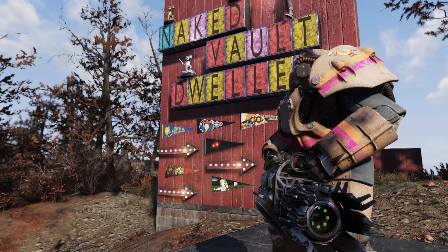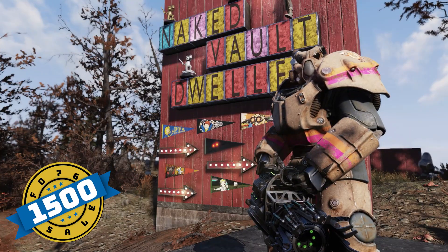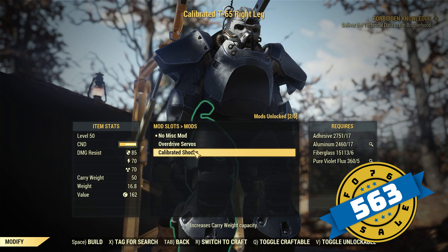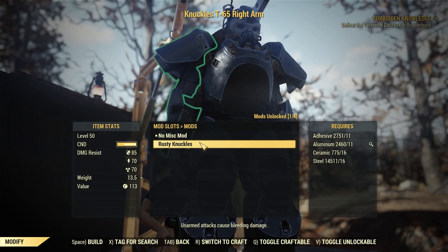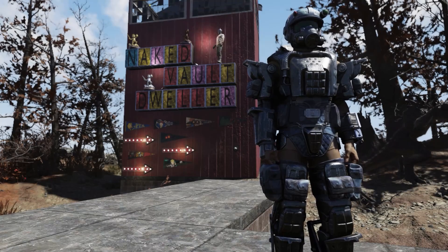Now let's have a look at power armor mods. She's going to have the plans for the Slocum Joe's Power Armor Paint at $1,500 — and this is an exclusive item; Minerva is the only person that sells this. The T-65 Calibrated Shocks are $563, the T-65 Jetpack is $1,500, and finally the T-65 Rusty Knuckles is $188 gold bullion.